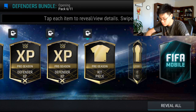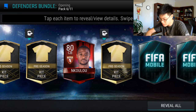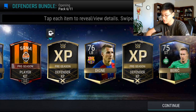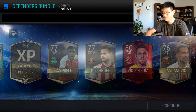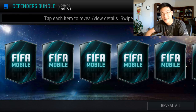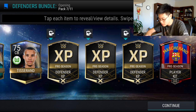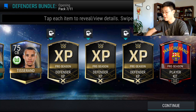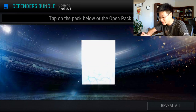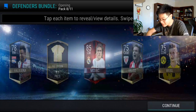Pack number six — this is going to be a lucky number. Kulu, Baba, Serna, Reveal All for the rest. Victor Ruiz. We are just never going to get a Mascherano kit, are we? Pack number seven — there we go, finally! We get one. I don't even care that the rest of the pack was trash, but we finally got that kit. That's one — that's a start.